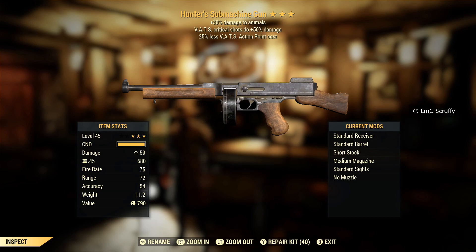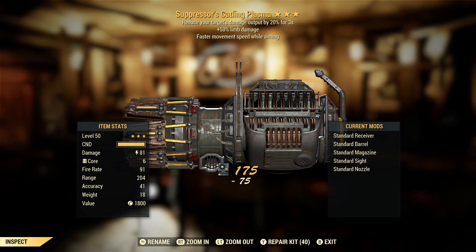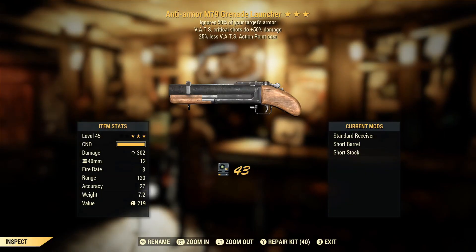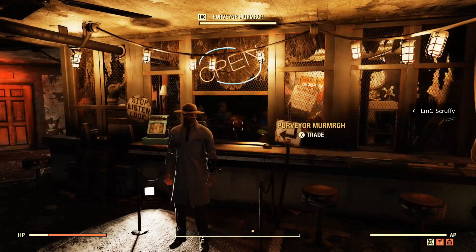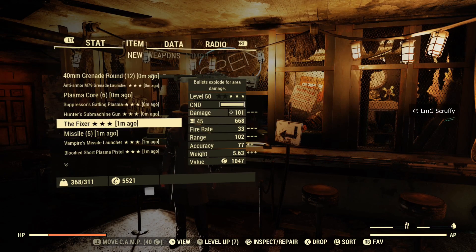Less VATS on an SMG — wish it wasn't Hunter's. Anti-armor, less VATS, grenade launcher — I might know somebody in the community that might want this. Decent. Alright, so that is the first set of rolls, that should have been around 13 rolls, and lucky enough to be walking away with a fancy new Fixer.